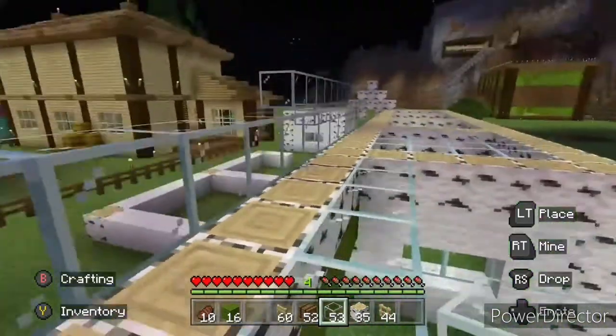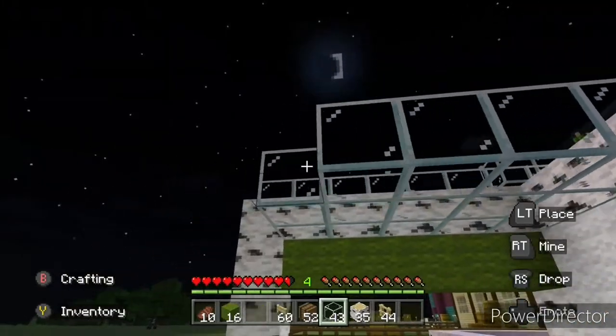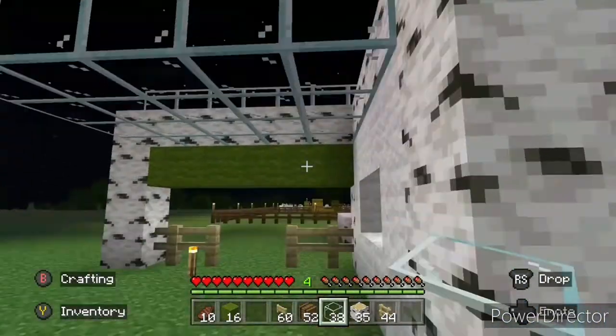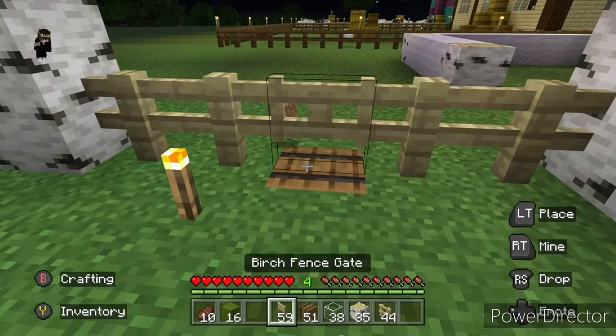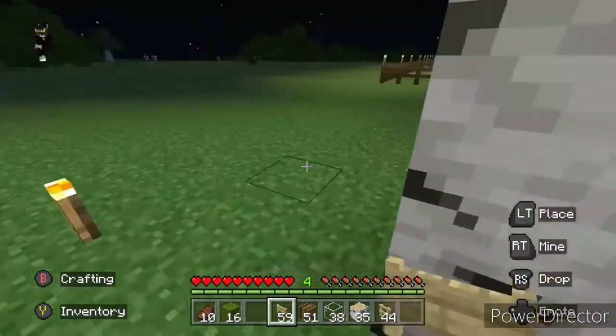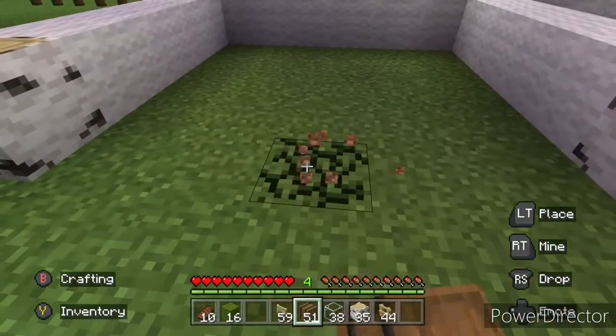Hey guys, welcome back to Bit in Mongoose and today we're back to Bit's world. So today we have made a sheep farm. It's a good episode to be fair. I got a lot of it done, almost finished to be fair. We're just gonna have to have this as a part one - we're gonna have a part two coming out next week as well. So I hope you guys enjoy, if you do please leave a like, subscribe, and yeah, let's get right into the video.